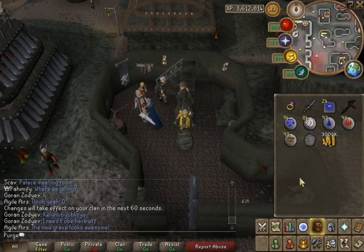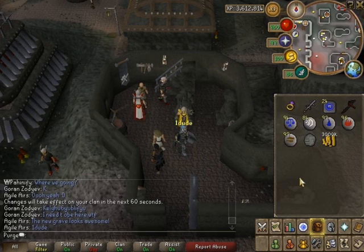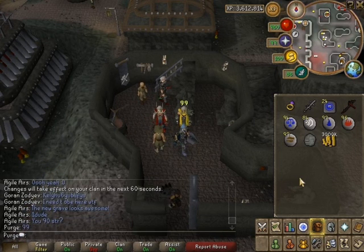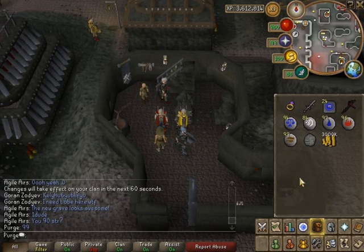Now I'm here in Keldagrim at the stonemason where you get the gravestones. I got the tiny strength gravestone here, and you get access to a new one that you can buy.